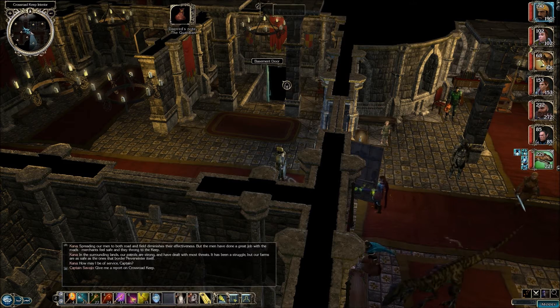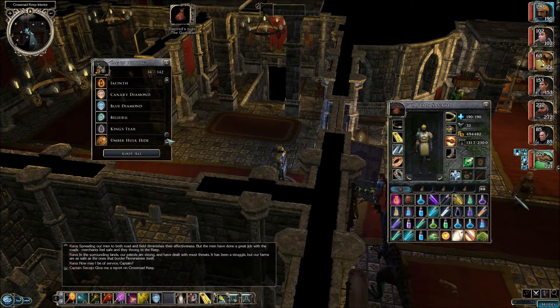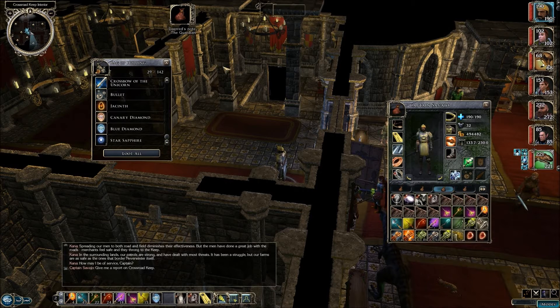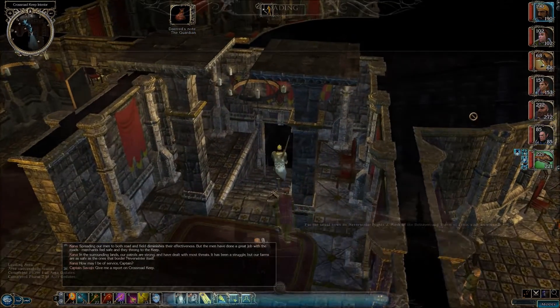So we're just going to go into the basement and craft these items. Let's get all this stuff we need first. We're going to need the King's Tear and the Belgeril, in addition to those Umber Hulk Hides. Let's go on down to the basement now.